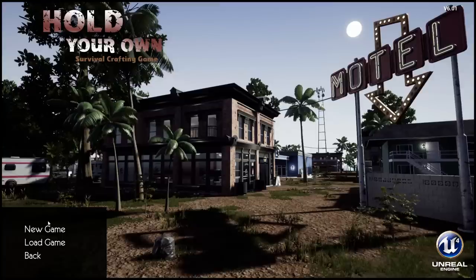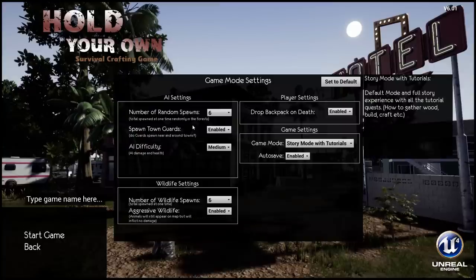I actually saw this in the morning before I went to work and then I was at work all day just wanting to get home. So we're just going to get started. Let's do this. AI settings — number of random spawns, six is default. Total spawn at one time randomly in the forest, that's default.